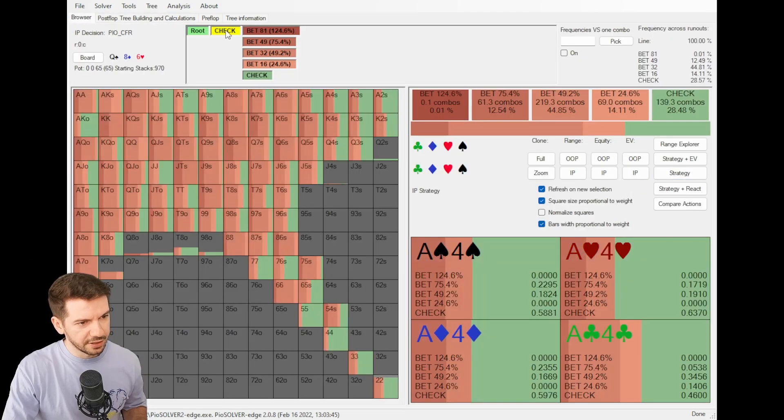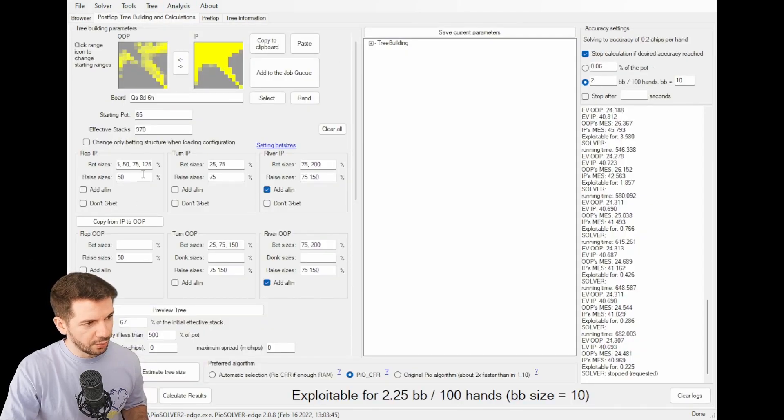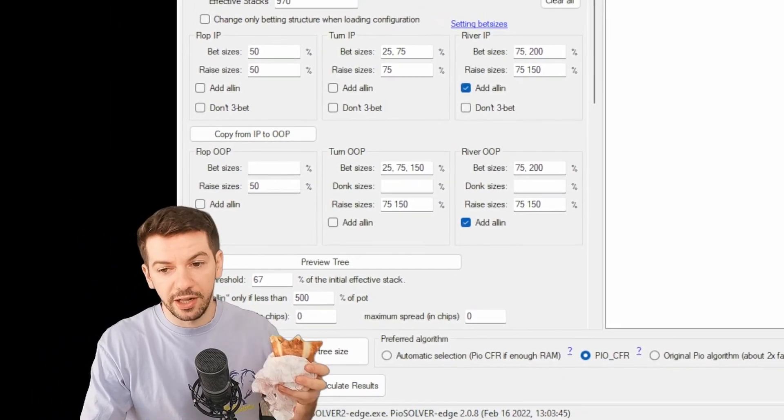Let's look at the solution — we see it's actually still mixing, so now I would have to solve with just one sizing. We're going to re-solve with half pot only for in-position. Kind of hard to do with one hand, burrito in the other. So now we've found the optimal sizing and we rerun the sim with one sizing — this is how you would normally do it.